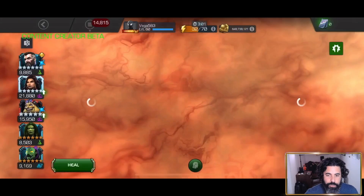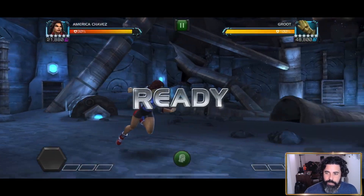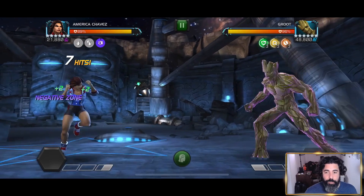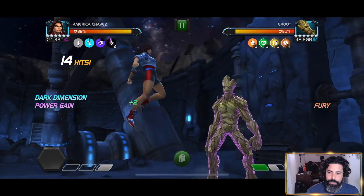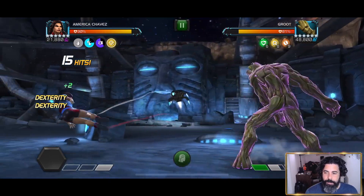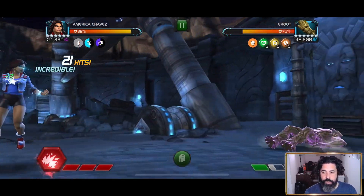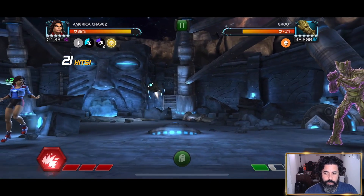Now let's go into this fight against Groot. I think this is the fight where I wanted to test the heal. For the SP2, for the final three hits out of five, America Chavez opens another portal to the Big Bang Dimensions — a fourth dimension — dealing a burst of energy damage equal to 50% of the damage hit, so you'll see those red numbers come along with it. If you throw the SP2 after the first hit of the heavy, you trigger the Utopian Parallel, which will deal 2,512 additional damage on hits.